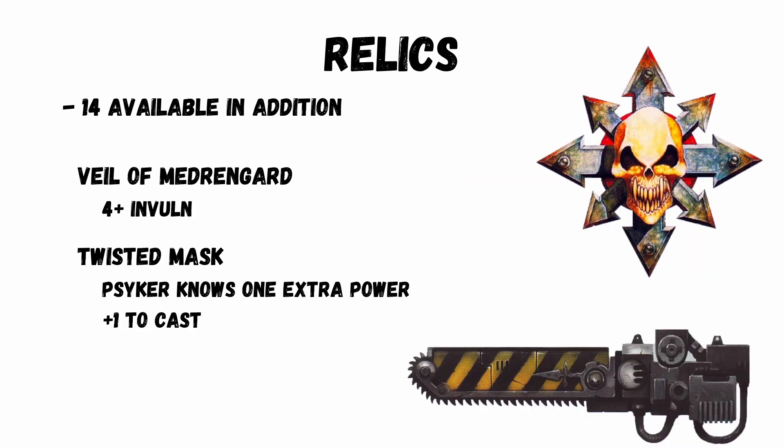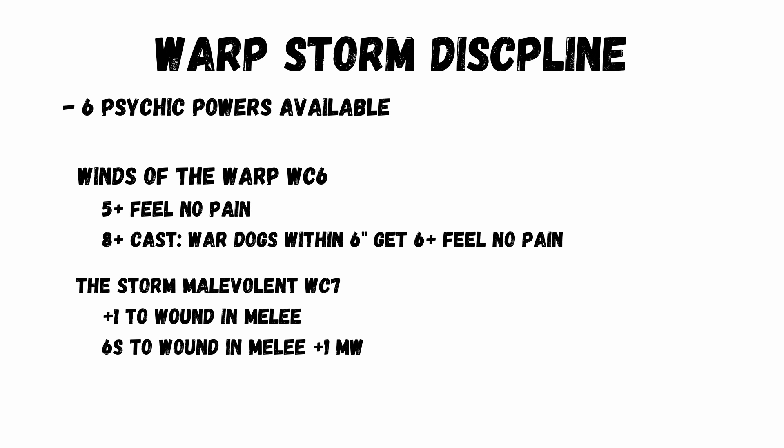There are 14 relics available in addition to the household ones. The best two — and the ones likely played most — are the Veil of Medrigard, which is a 4+ invulnerable save, and the Twisted Mask, which gives an existing psyker 1 extra power and plus 1 to cast. On that note, knights now get psychic powers, and the Warp Storm discipline has 6 powers available — a really fun addition.